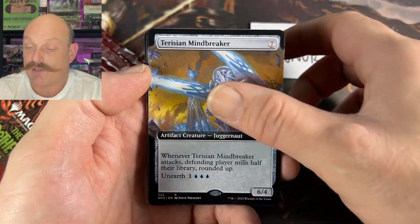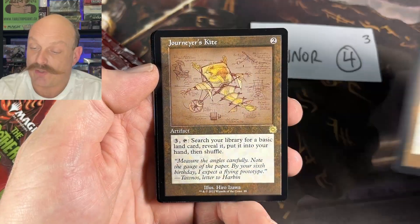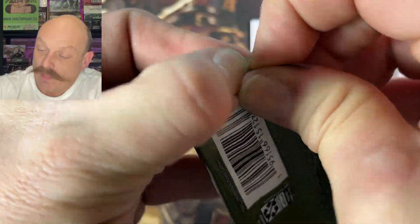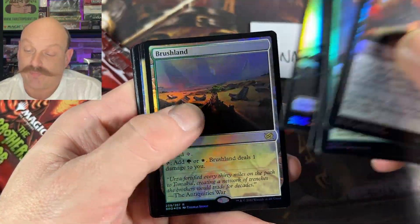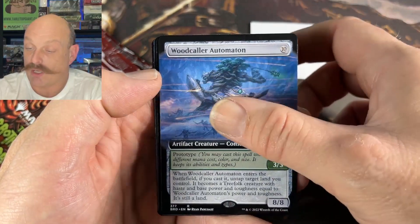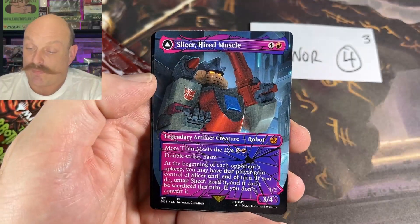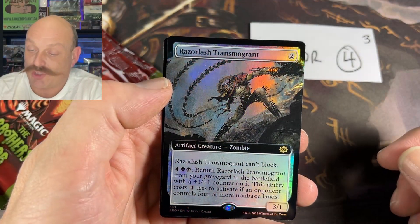Thran Spider. Mindbreaker. Scavenged Brawler. The Flask. Argivian Tower. A kite. RC. Soul Partition. Soul Partition. I feel like the Borderless Foils in the back have been underwhelming in all of our openings — unless you hit one of the good mythics. Brushland. Misery's Shadow. The Woodcaller Automaton. Andy Thupter Schematic — now that Andy has the Schematic, he can make his own Ornithopters.